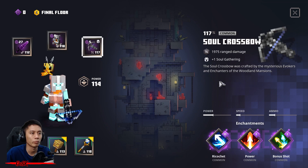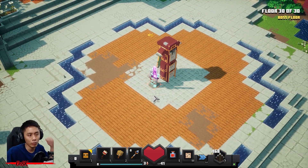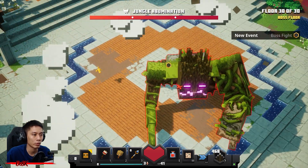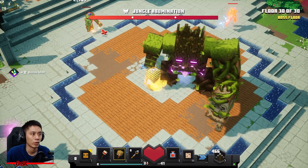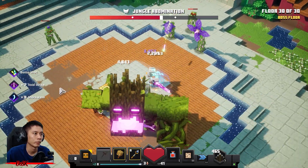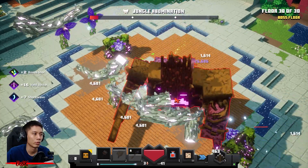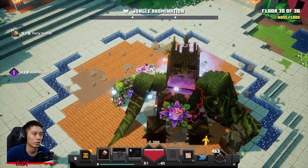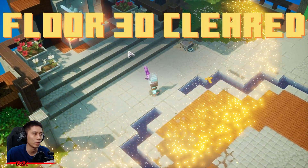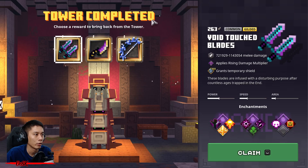I'll be counting on my soul crossbow to take down the flower guardians because we're going to fight the Jungle Abomination right now. Use your crossbow to take down the flower guardians he spawns, and never stop using your lightning rod to strike him down. Be careful! He's there! Those leaf creatures are going to die too — easy, guys! Perfect, let's see what I got.